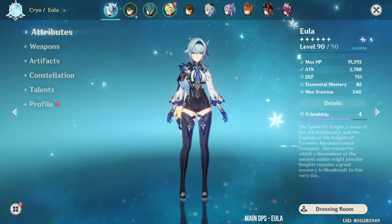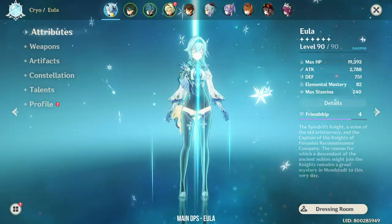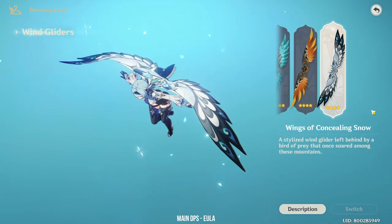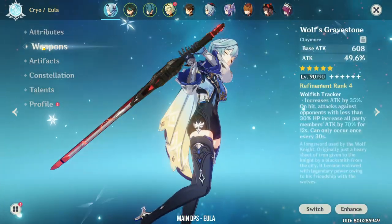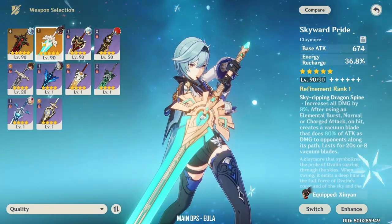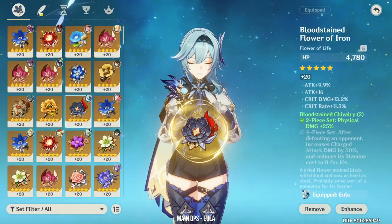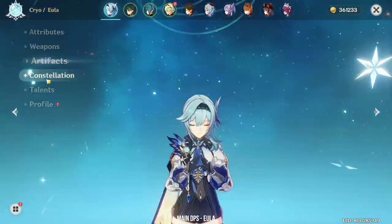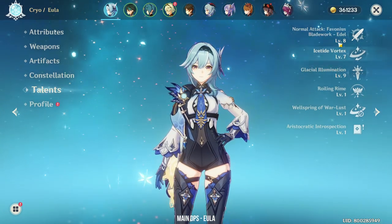Let's start with the main DPS. Currently my two favorite main DPS are Eula and Xiao. As for Eula, I really like her character design and I like her with the Wings of Concealing Snow — it matches her really well. For weapons, I'm using the Wolf's Gravestone but sometimes I also switch to the Skyward Pride. For her artifacts, I'm using the Bloodstained Pale Flame set. She's at Constellation 0, Talents 8-7-9, and I plan to get her to 9-9-9.